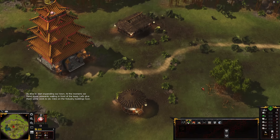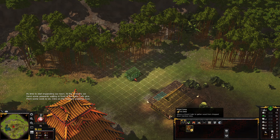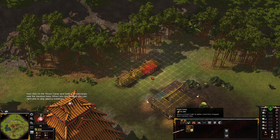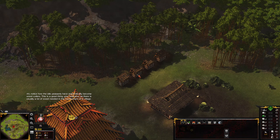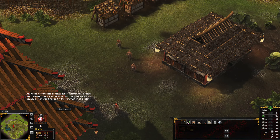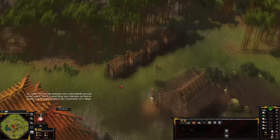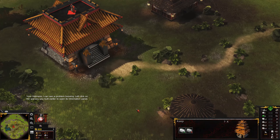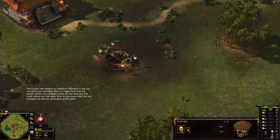It's time to start expanding our town. We have some peasants waiting in front of the keep — let's give them some work to do. Click on the wood camp and build four wood camps near the bamboo trees. Notice how the idle peasants have automatically become woodcutters. This is a good thing, Your Highness, as there is usually a lot of wood needed in the construction of a village.